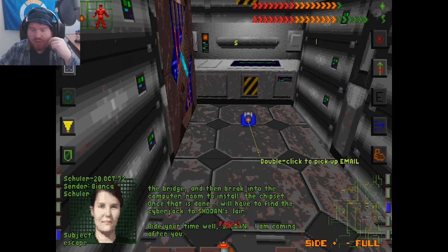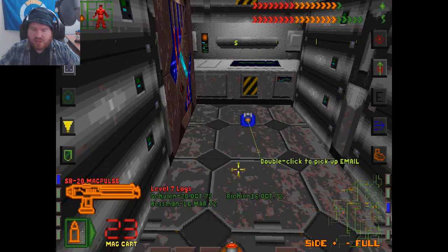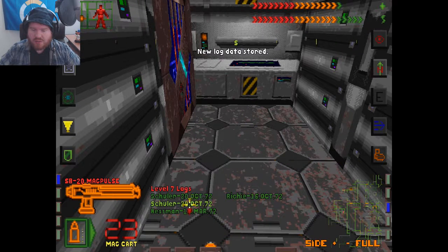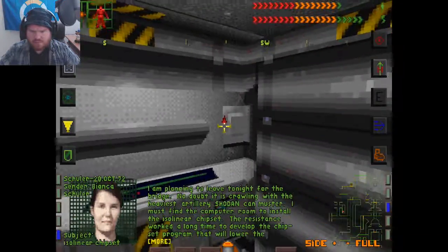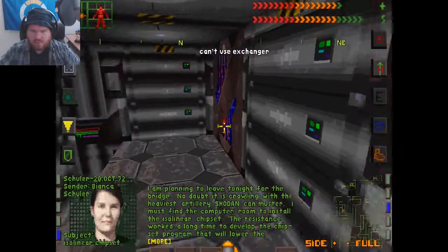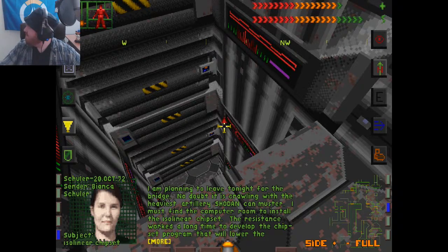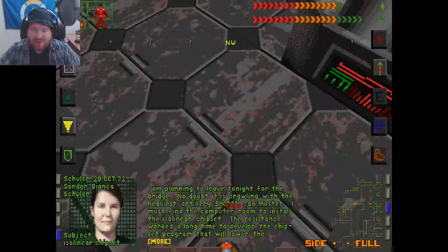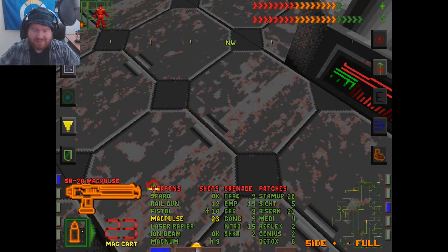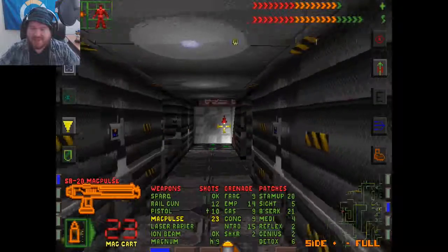The only catch is I have to get through the defenses to level 9, the bridge, and then break into the computer room to install the chipset. Once that is done, I will have to find a Cyberjack to Shodan's lair. Seems like a lot of work. The blueprint shows three force doors outside the computer room, each on a separate circuit. Gotta get through, then the chipset does its thing. Then I do my C-space moves, such as they are. We need a hacker for this. So we've got to get some energy doors down apparently — alright, let's do that.